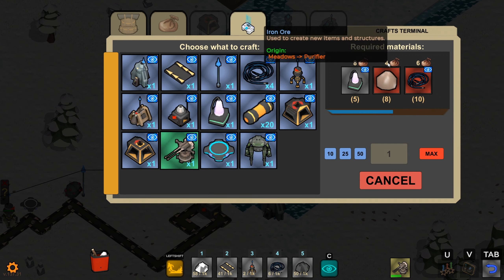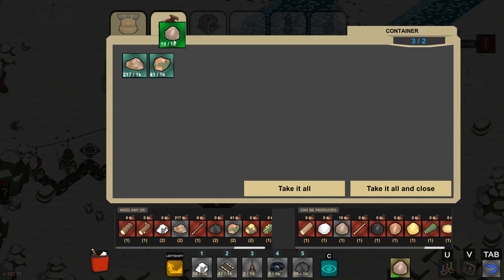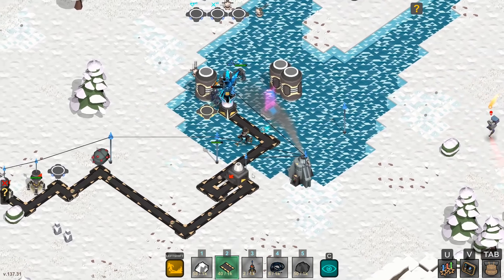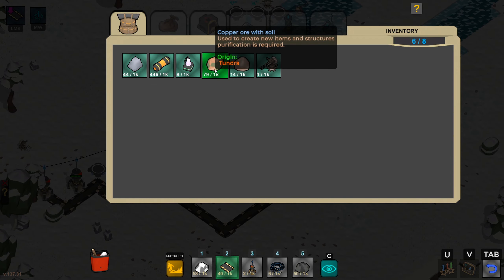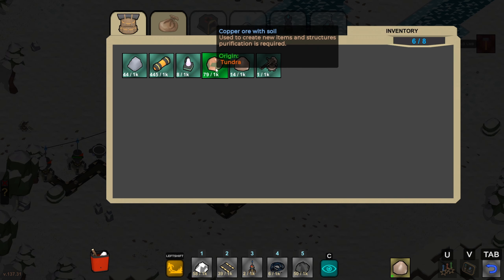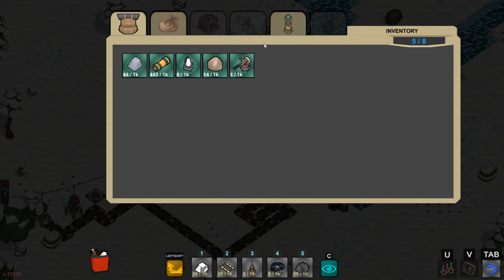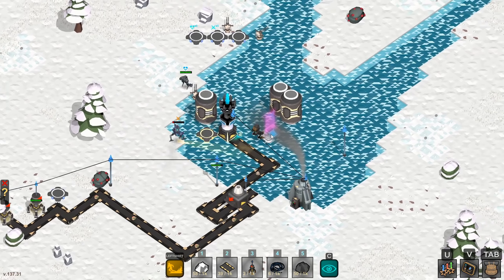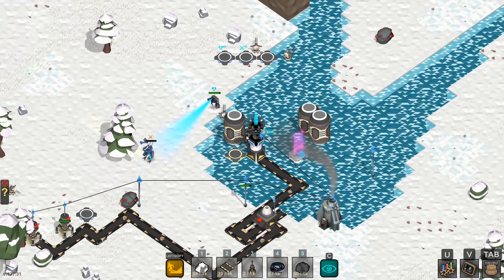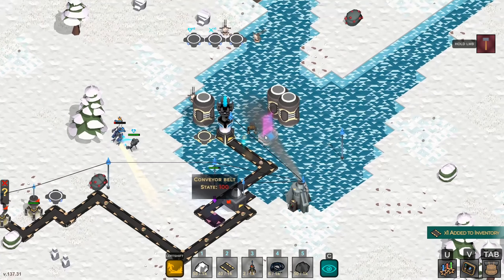Let's get one of these turrets created. We're going to need to grab four more refined ore and then we'll finally have our turrets. I'll take all of it and hook this belt back up, and dump the copper back in here. I need one turret — let's get the second one built. Oh no, I gave away my iron by mistake. We've got to wait for more iron — we just need eight.